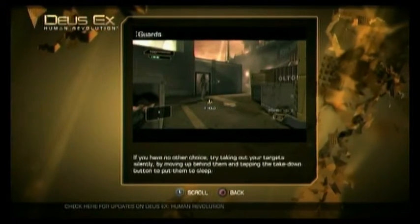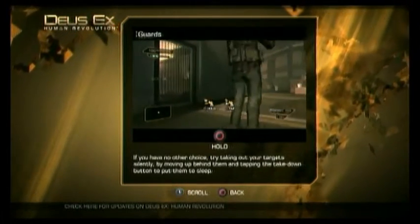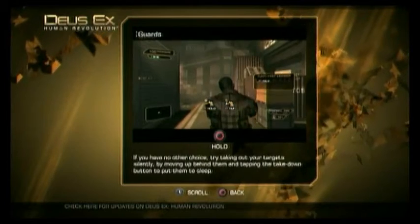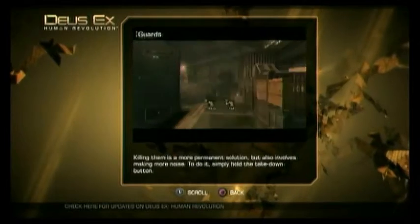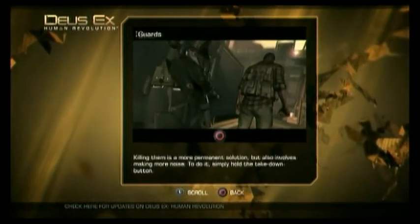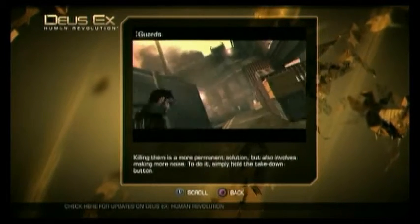If you have no other choice, try taking out your targets silently by moving up behind them and tapping the takedown button to put them to sleep. Killing them is a more permanent solution, but also involves making more noise. To do it, simply hold the takedown button.